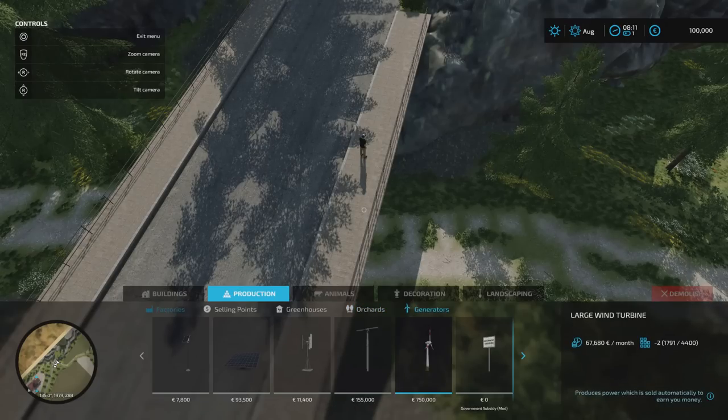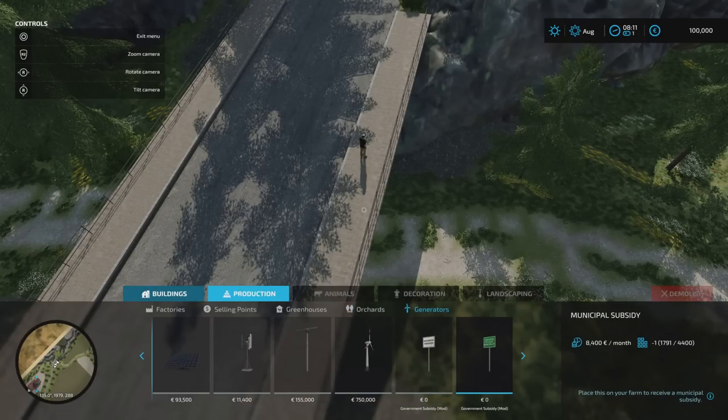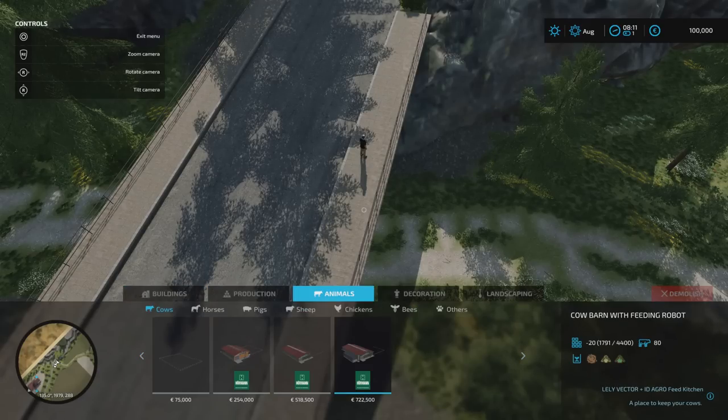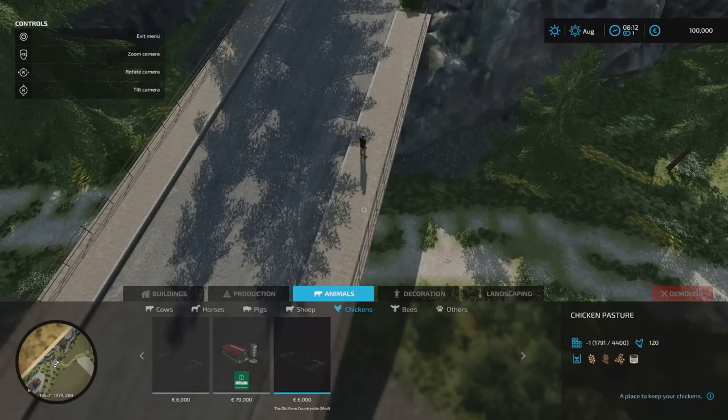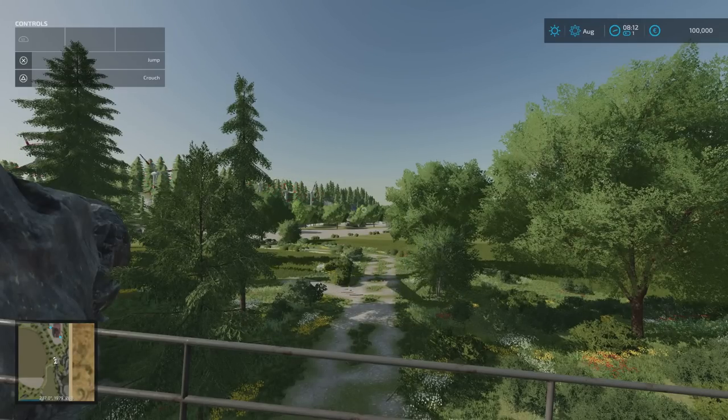Under generators, I've got the government subsidy signs because we're going to need them. Under animals, we've got chickens — that one does 120. The other pastures, barns, and buildings for animals are fixed in place, so you probably won't want to remove them. I'm going to put some money in — let's get around the map because we've got a lot to get around.